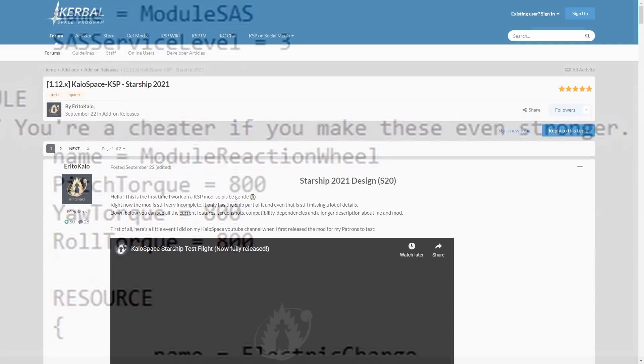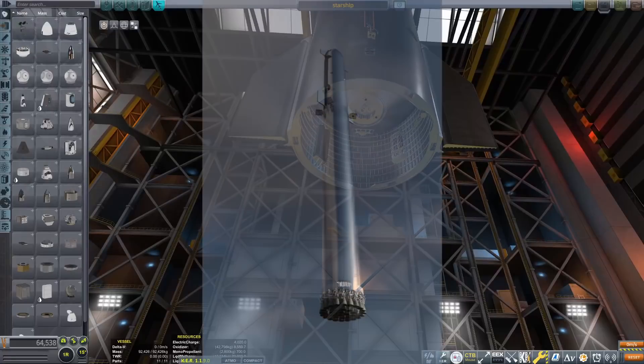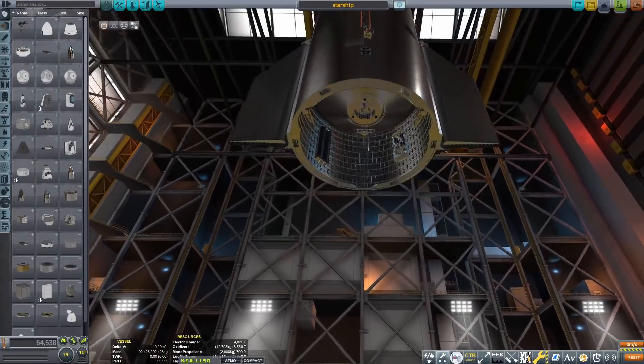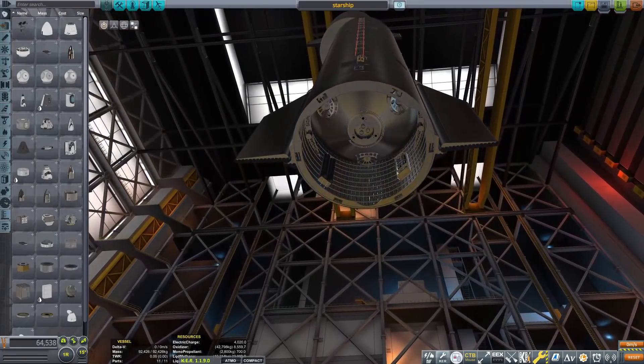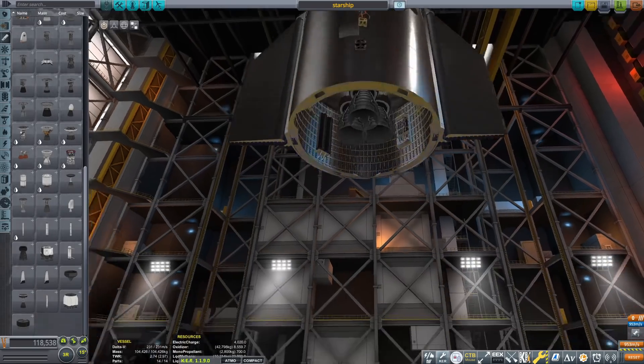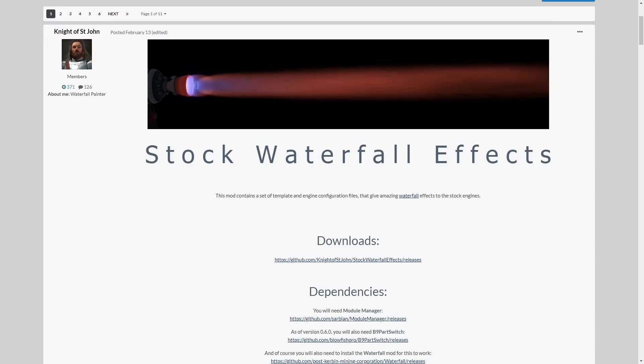Despite being insanely good, Kowspace Starship is still very much under development. The mod only includes the ship — so no booster — and also doesn't come with any engines. So this is where the multiple mods comes into play. You could always just use the stock vector engine, but if you want something that really feels like Raptor, you need to download the cryo engines and waterfall mods to complete the experience.